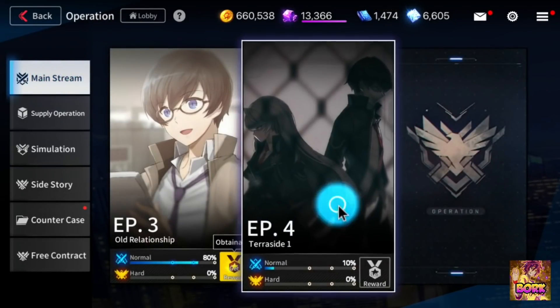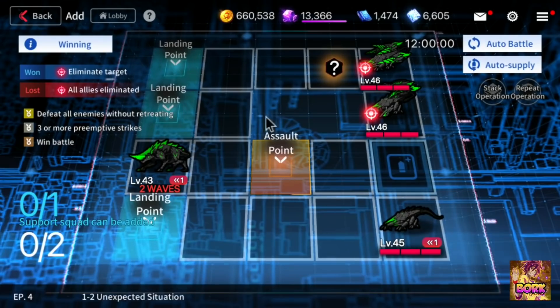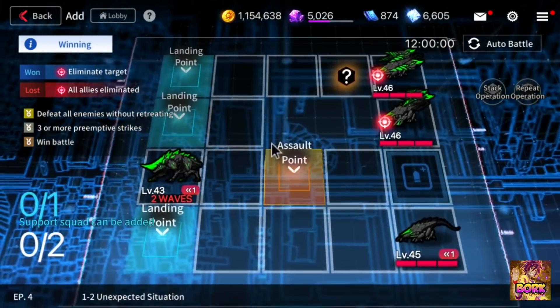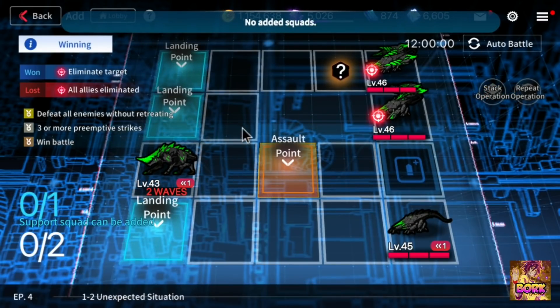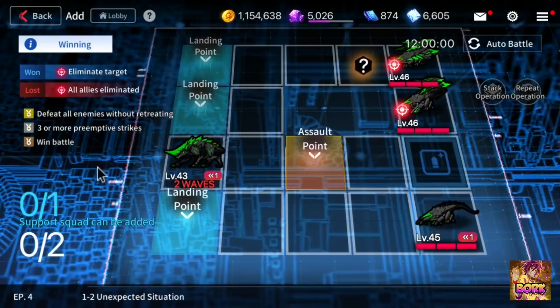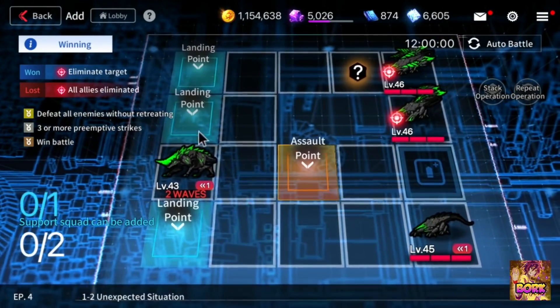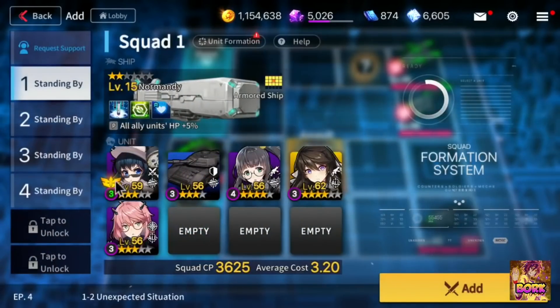A lot of people think when you're doing operations that you need gold units to tackle the boss — you don't. If you go into prepare to operate, let's go ahead and talk about how to S-rank a stage so you can get the stack operation ability. 'Defeat all enemies without retreating' pretty much means none of your ships are going to be dying on the map. 'Three or more preemptive strikes' means you are actively attacking the enemy. Let's go ahead and do this and S-rank this mission.